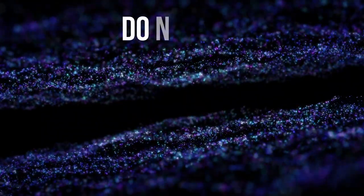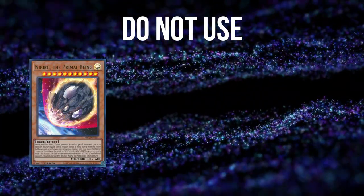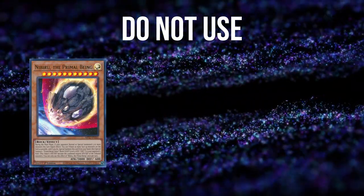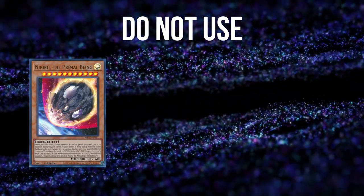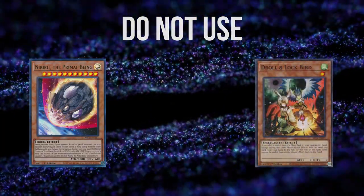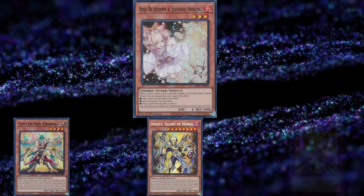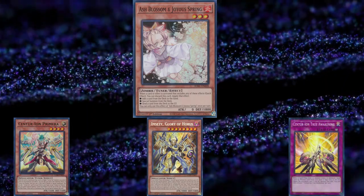For hand traps, there are a few options but not as many, since the deck makes its initial combo under five summons — so Nibiru is not that great. On top of that, they're usually only searching about once through the initial combo, so Droll is not that good either. The hand traps I'm focusing on are Ash Blossom — particularly for Msetti or the first add off Primera. A lot of the time they might have the extender for Primera, but sometimes they don't.